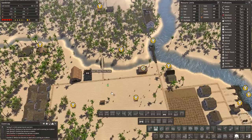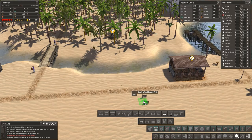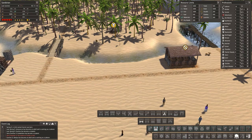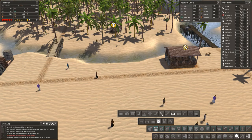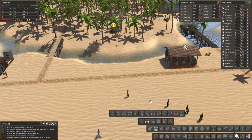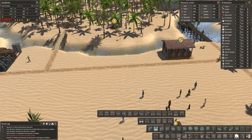Let me slow the game down to one times so nothing crazy happens. Fences — and it's locked. That's just what we need, because in the past I've used one of these and fiddled around just to get a gate. So the main fence now has just a one-by-one gate, which is kind of cool. I can use that in other areas.